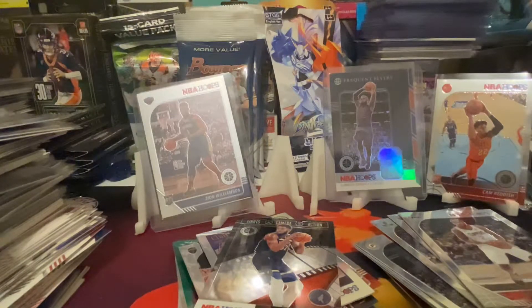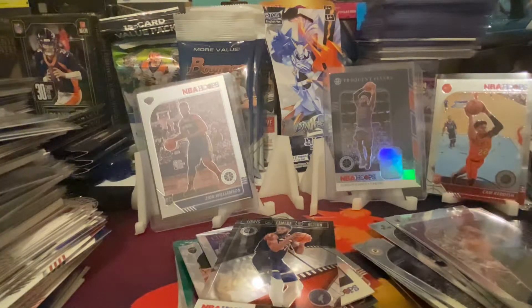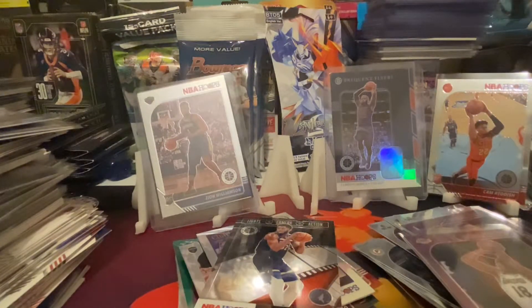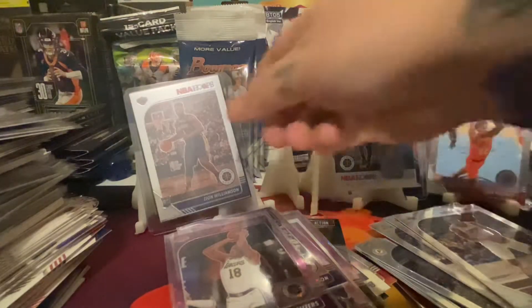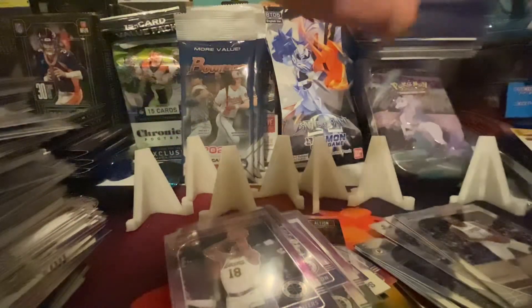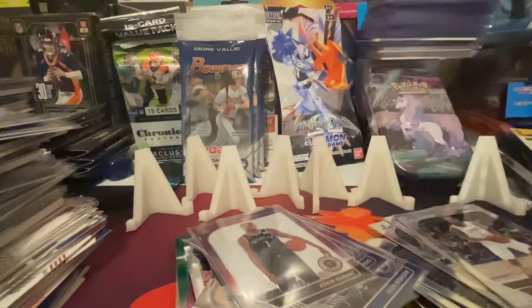That's Zion - or the bronze hitter - probably the Zion honestly. These purple discos aren't bad, but I wish I got at least one rookie purple disco, but hey, at least we got a Zion. It's one of my favorite products so I'm not complaining. So Zion, LeBron, Cam Reddish, Rui, Dion Waiters, Jalen Brunson, Kimba - KD's my favorite purple disco probably.